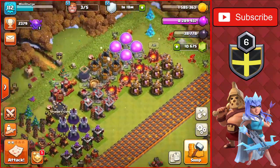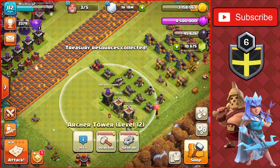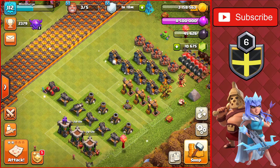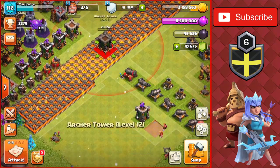We only have 1,500 gold left, so we head over to the treasury and now we have 3.1 million — but we still don't have enough. We're going to have to go out and do a couple of raids to get the final arch tower done for the base.